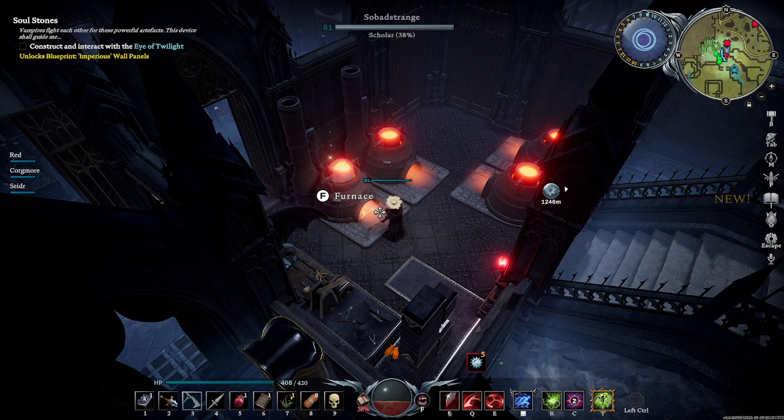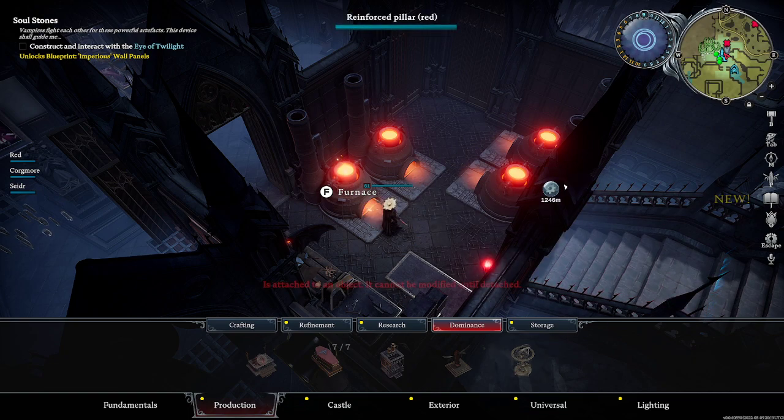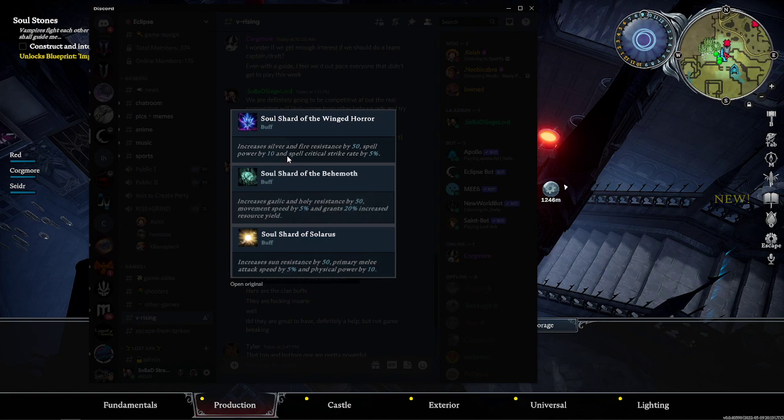To close out this section: once you kill the boss, get all the mats together, and do it all up, you'll go ahead and build the Eye of Twilight. Only one of each type of soul shard exists on a PvP server, so at any given time on PvP and hardcore PvP servers there will only be three soul shards on the map. You can see those soul shards anywhere on the map. The soul shard for killing the Winged Horror boss gives you increased resistances, increased spell power, and spell critical strike rating — a very good PvE and PvP buff. The soul shard of Solaris — these are all the endgame bosses — that's going to be a race to get them. They're not super game-breaking, but they are very strong.